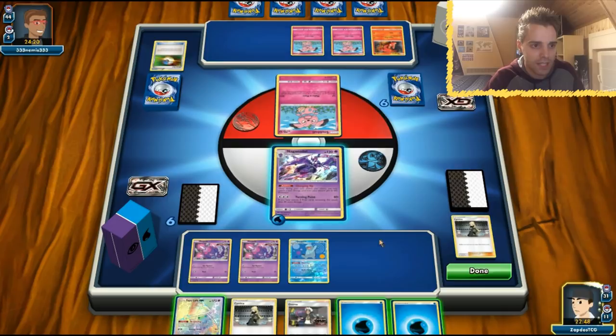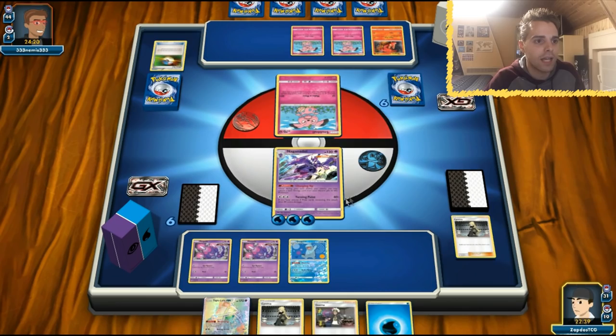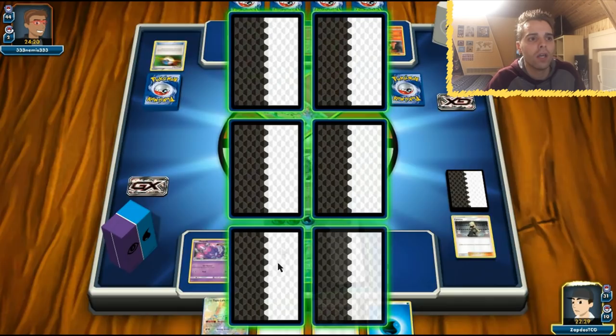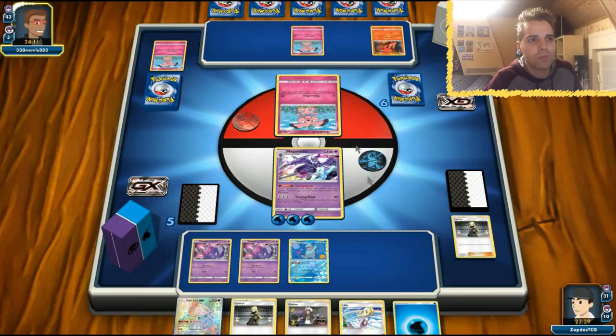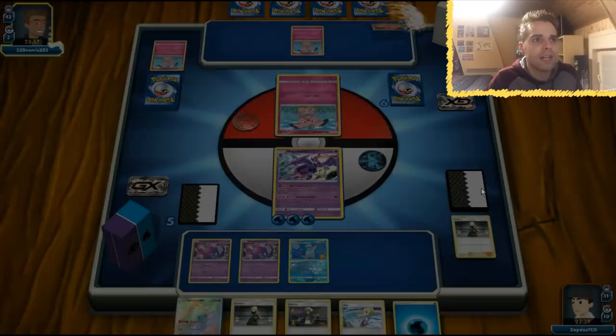We get a one-shot on a Snubbull. We don't have GXs but as soon as the opponent goes to Granbull it's going to be very difficult to one-shot it. The opponent gets Oranguru out via Ultra Ball, and now has Smooth Over and Instruct for hand control. He might get a Granbull and set up for a one-shot or grab energy. And now — Energy, Granbull, and Bodybuilding Dumbbells. Now we're in a lot of trouble. This Granbull will be doing 160 damage every single turn.